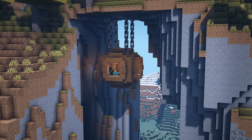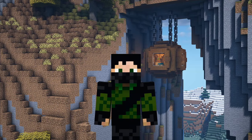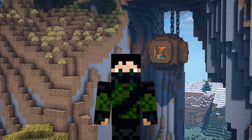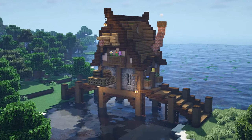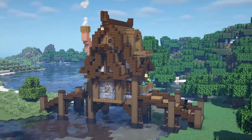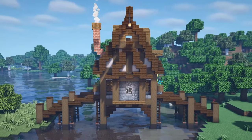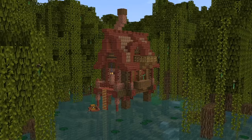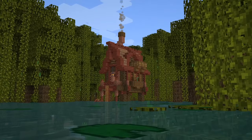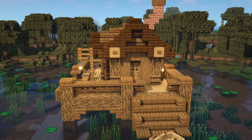Just a few more ideas to reel off now. Starting with a hanging house — this home is a big old ball hanging from the underside of a mountain, using some grindstones to serve as really strong chains. Next up is a bridge house: you build a bridge, but instead of it being a straight shot from one side to the other, your house is right in the middle. With the fairly new addition of mangrove swamps, houses on stilts can be a great thing to build as your base, perfect for elevating yourself out of the murky waters.